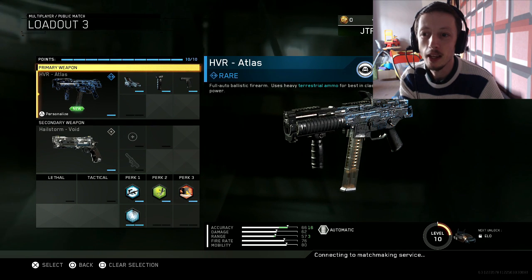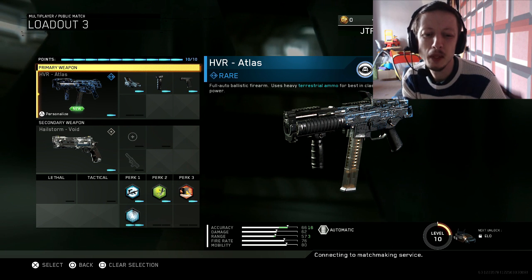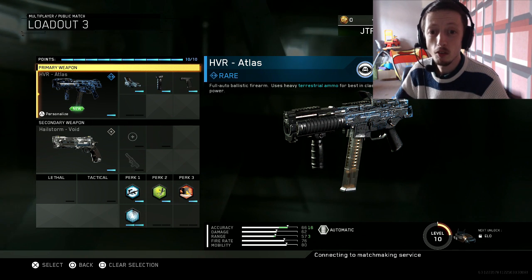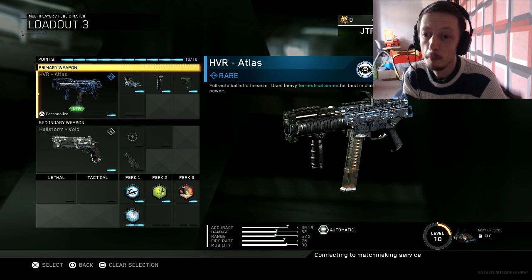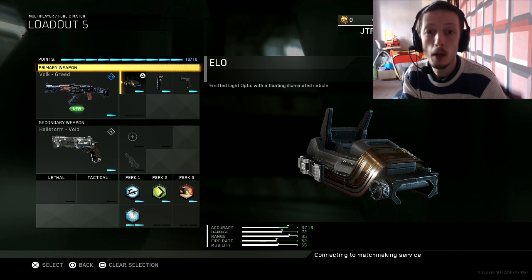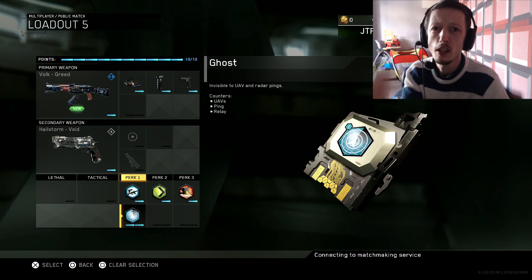I'm going to do some gameplay. For the HVR, I've got the rare version of the Atlas — I still kind of don't like this gun. It's not very consistent. It seems if you're taking on anyone who's not really up close, you're going to die. You've got to be pretty close — it's more of a run-in-your-face weapon. But the gun I've really been enjoying is the Volk. I'm using ELO, Fall Grip and Quick Draw with Dead Silence, Momentum, Dexterity and Ghost — and it is Beast. So let's get it on and show you some gameplay.